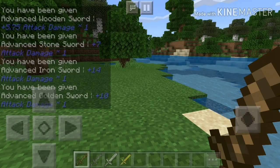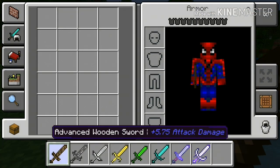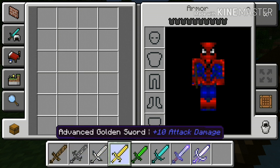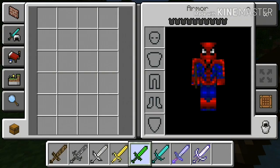Then you press enter and you'll get all these swords. So we have the advanced wooden sword, advanced stone sword, advanced iron sword, advanced gold sword, and advanced emerald sword — which is new.